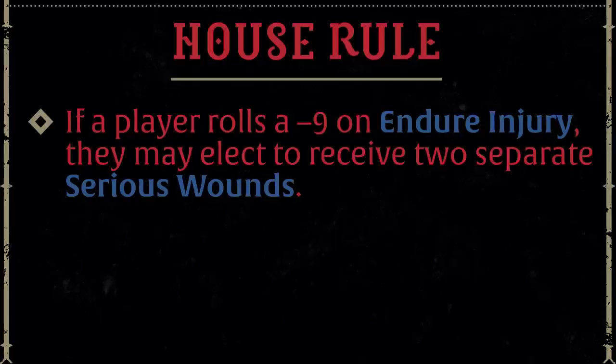For our group, we've house-ruled a fourth option: if a player rolls a total failure on an Endure Injury roll, they can receive two Serious Wounds instead. Those are two separate wounds requiring stabilization for each separately. The big thing is that they are two distinct injuries — like being kicked through a wall, breaking an arm, and also getting a big splinter impaled through their leg. Neither is a critical injury, but both require separate medical aid to treat.